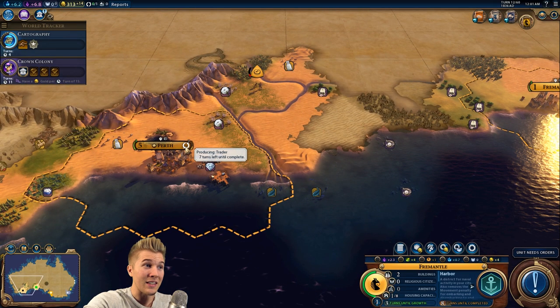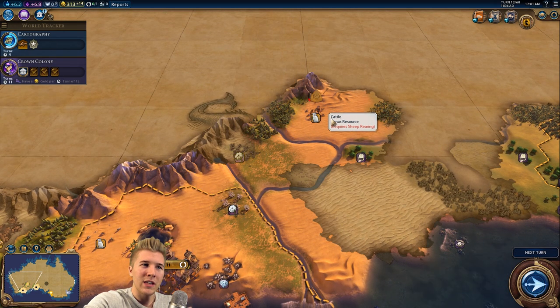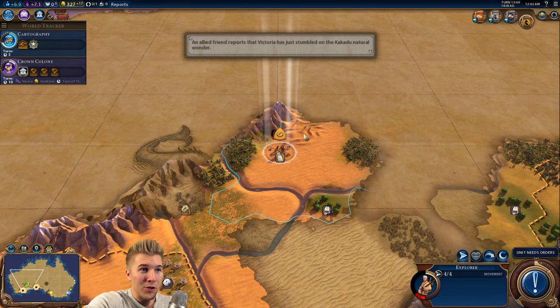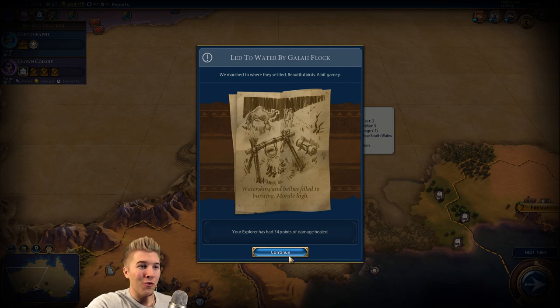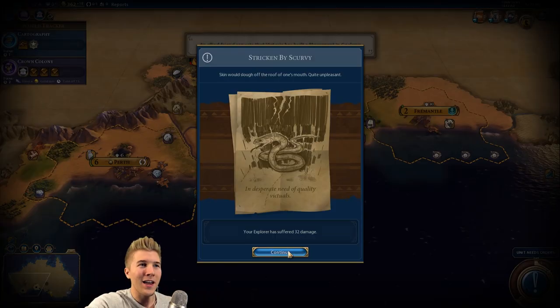11 turns, and we'll get this guy out in seven. We might get unlucky — that explorer might die. We need to go inland. I feel like if we're going to find gold, it's going to be off one of the rivers probably. Led to water by a galah flock — we marched to where they settled, beautiful birds, a bit gamey. Your explorer has had 34 health restored — good. We got some of our health back, that's really good.